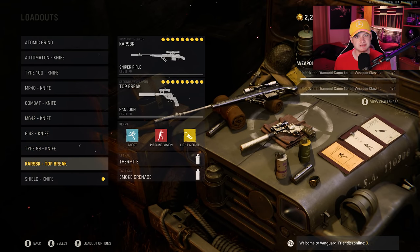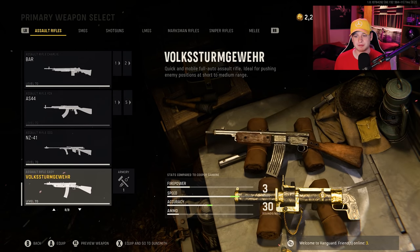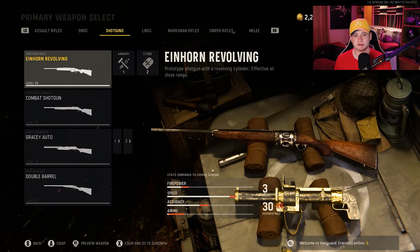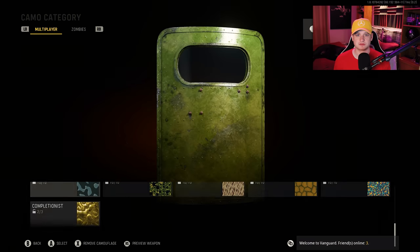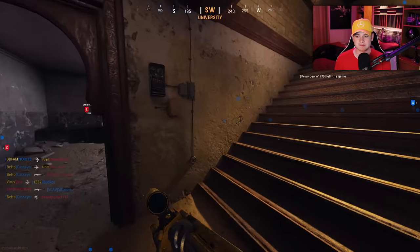If you used the STG before Vanguard launched when you could use it in Warzone early, it bugged out your weapon. But the good thing is the Cooper Carbine got put in the game and people have discovered that if your STG is bugged, you can replace the STG by getting the Cooper Carbine gold. Then once the Cooper's gold, you get diamond ARs, which literally leaves me with just submachine guns left, which is really nice.